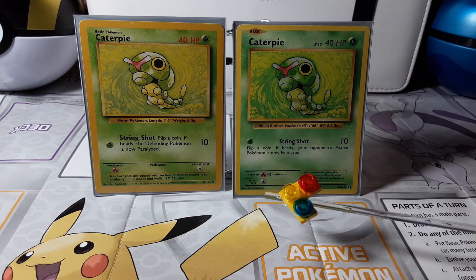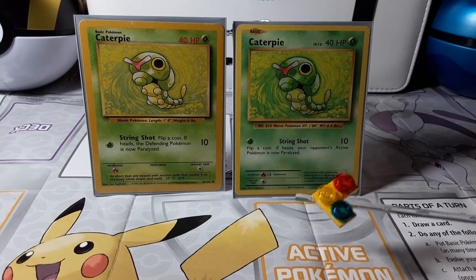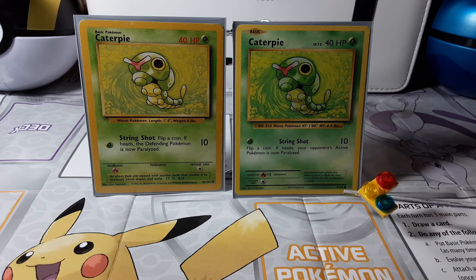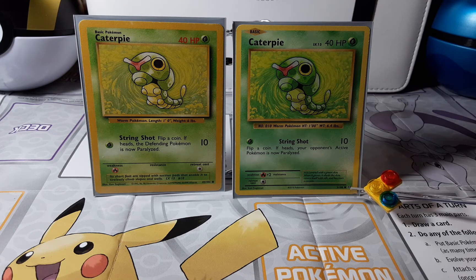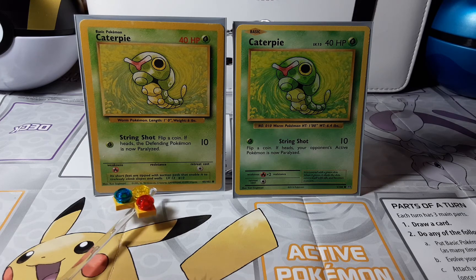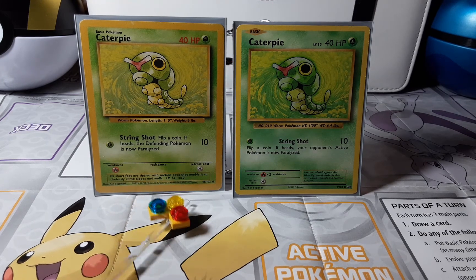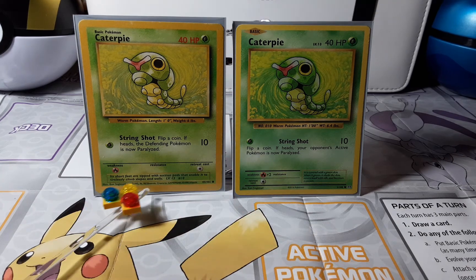At the very bottom it shows the illustrator — it's the same illustrator on both. The 2016 card says '© 2016 Pokémon' and is number 3 out of 108, with a circle rarity symbol, and says 'Pokémon XY.' The 1999 card shows '© 1995, 96, 98 Nintendo,' says 'Creatures, Game Freak, 1999, Wizards,' and is number 45 out of 102, also with a circle rarity. So the rarity is the same, but the 2016 doesn't have all the extra copyright information.